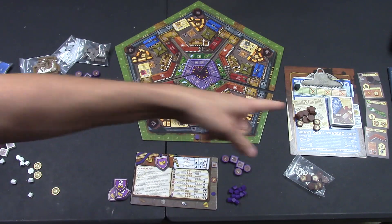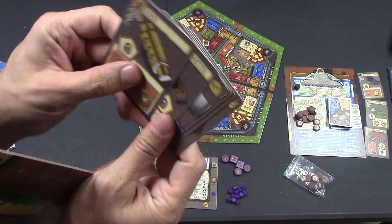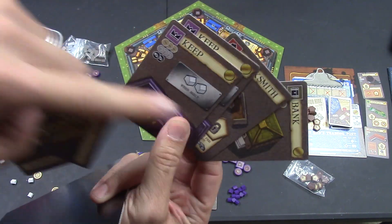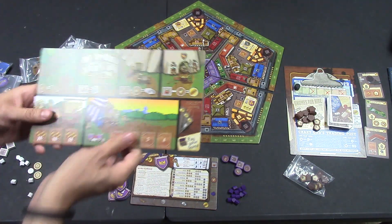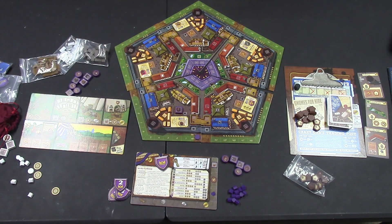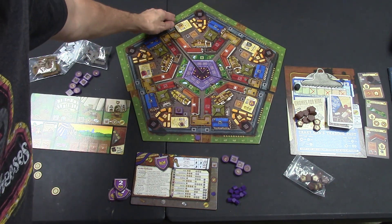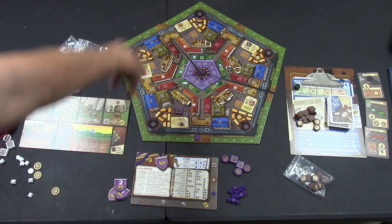Once all that's done, you collect income. On many of the buildings you'll see a little coin emblem — the banks and certain buildings give you coins equal to those emblems. After that, you pay your taxes. On the board are little coin values, and the further up you go the more coins you have to pay. You must pay the coins first; if you don't have them, you start losing victory points. The coins increase in value the further along you move up the track.